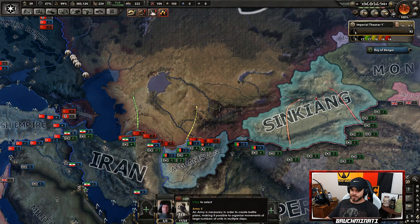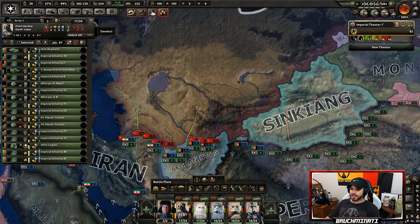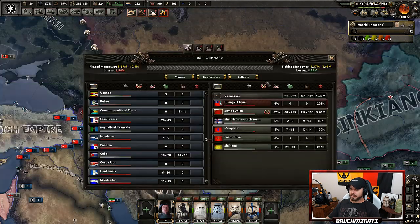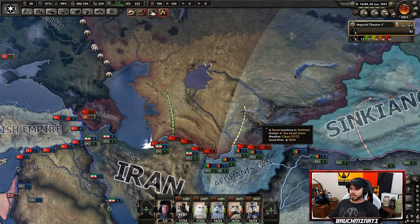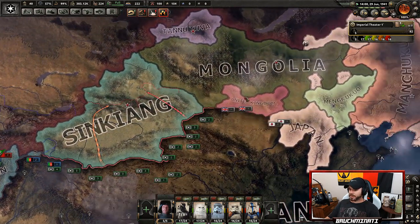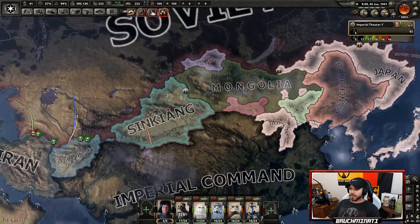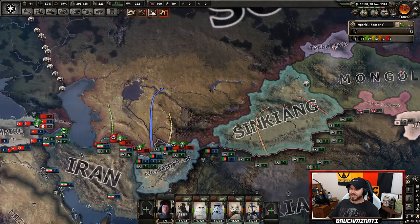I just put these troops there — they just came from Guangxi so they don't even have a preparation bonus, but I just want to get to work. All right, there we go, we are ready. The UK somehow got here — I should explain: the factions against each other: the Axis is against the Allies and the Comintern, the Comintern is against everybody.